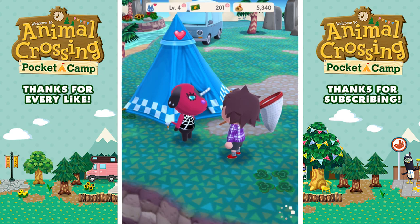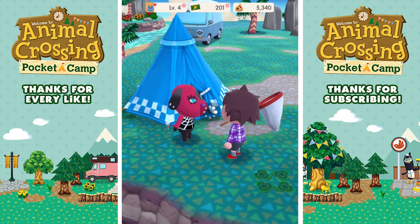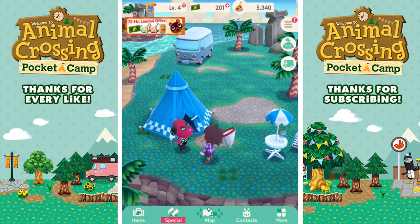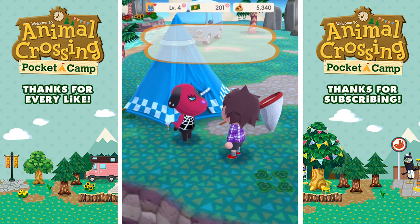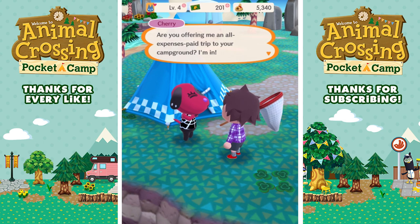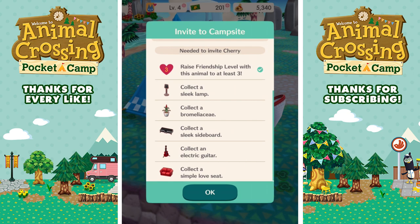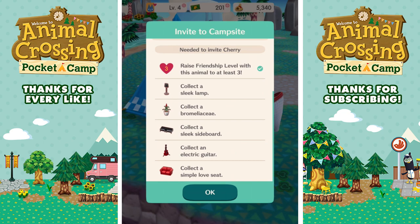I invite Cherry to my campsite. She says: 'Are you offering me an all-expenses-paid trip to your campground? I'm in. Hold up — first I got to make sure it's got all the bells and whistles.' Cherry needs a sleek lamp, a Bromeliad plant, an electric guitar, a love seat, and a sleek sideboard for her campsite requirements. I can see that being a necessity. 'When all that stuff is good to go, look me up. I can't wait.'